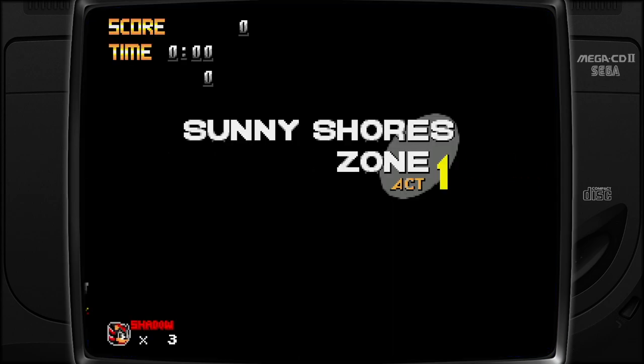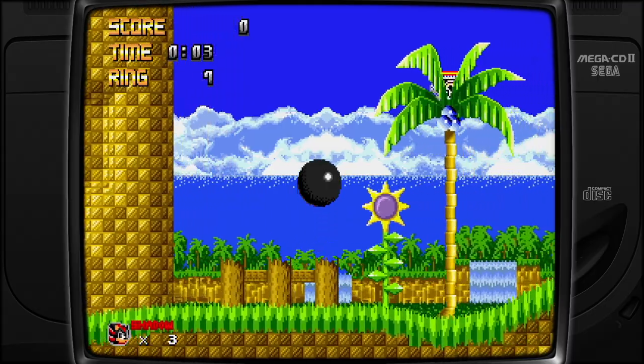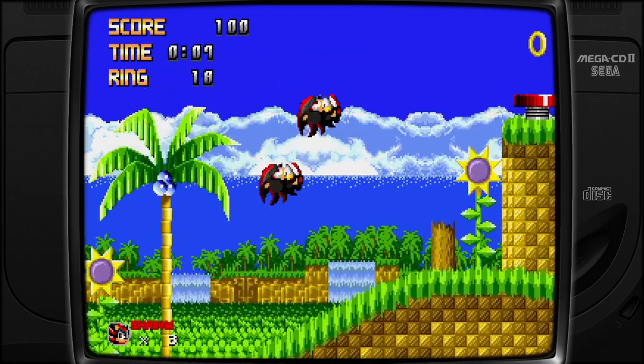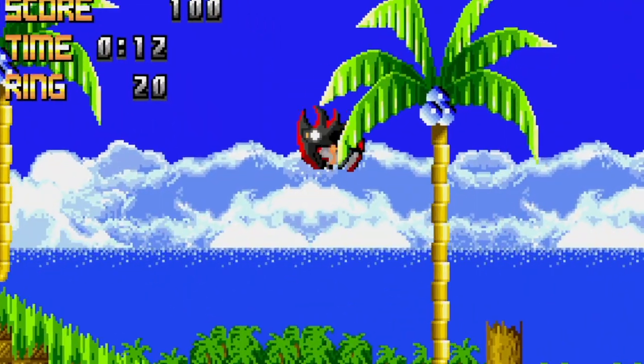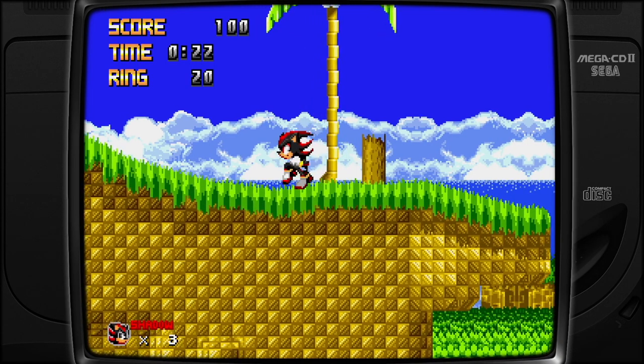Sunny Shore Zone Act 1. Sweet! We got Shadow! This is awesome. Oh, we got a homing attack too. Sorry, Motobug. We got a homing attack. Oh, we got double jumps with Shadow. Alright, Shadow's got moves. Let me make sure there's no other moves with Shadow. Apparently with the A button, we can get our speed boost.